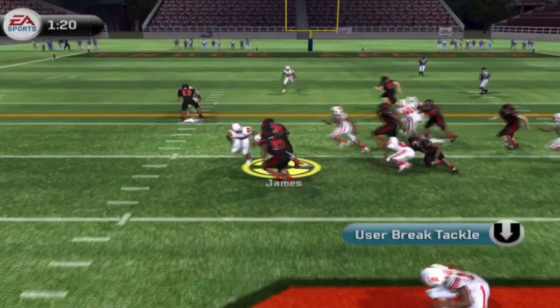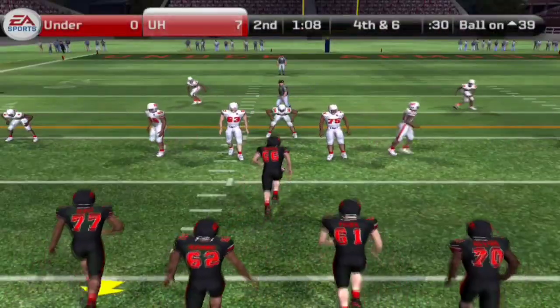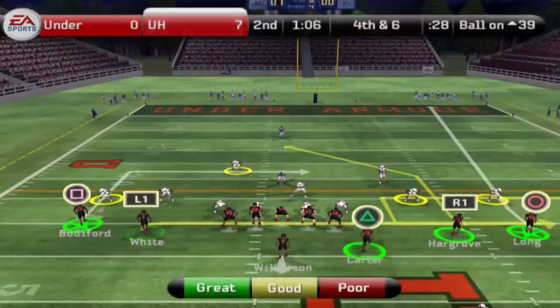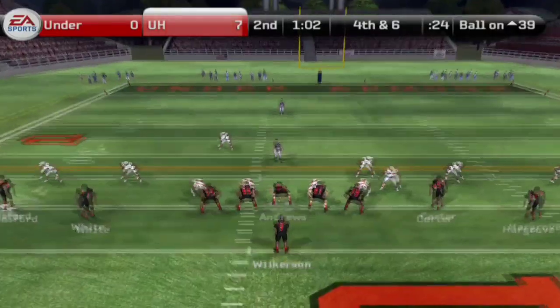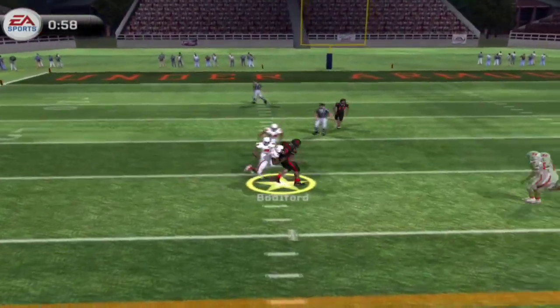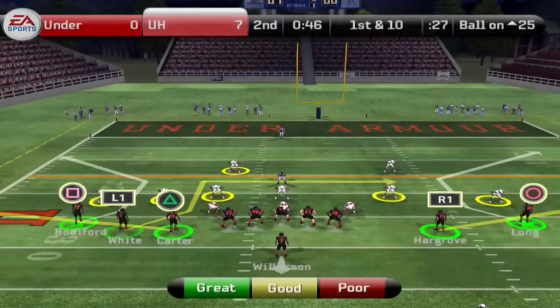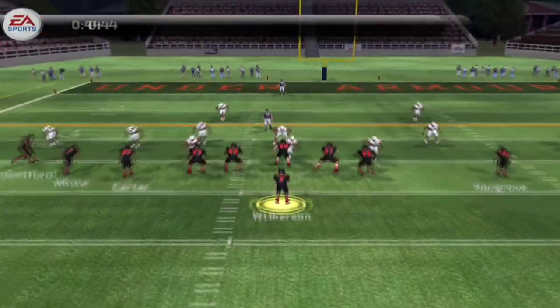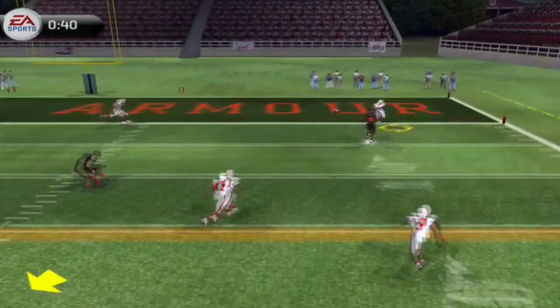One minute and 22 seconds — a fake snap, but what a move by James. He's got blockers to the left, going to cut up the middle, and unfortunately it will be fourth down and six. However, the clock is still ticking and Wilkerson leads his troops back out there. They want to be aggressive, impress the scouts with a fourth-down conversion, and Bodiford is going to make the catch here with under a minute left.